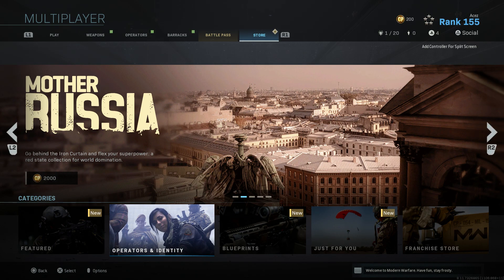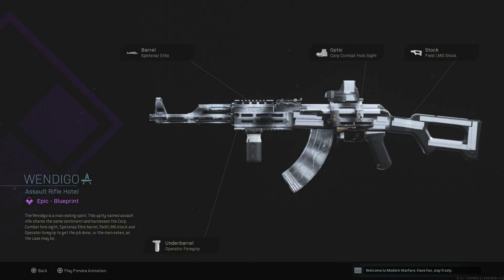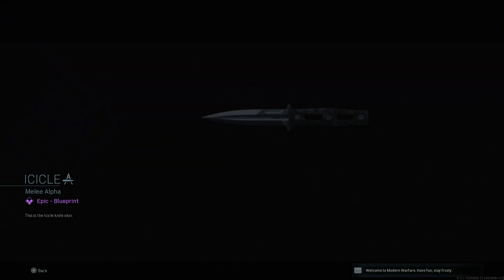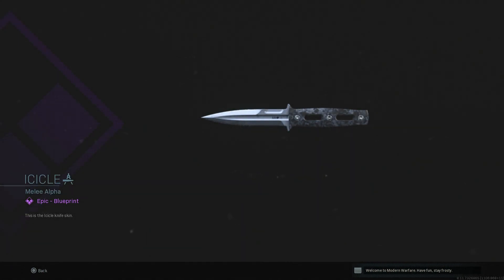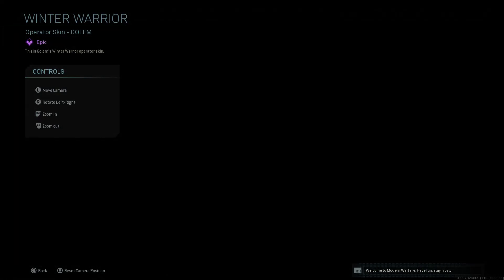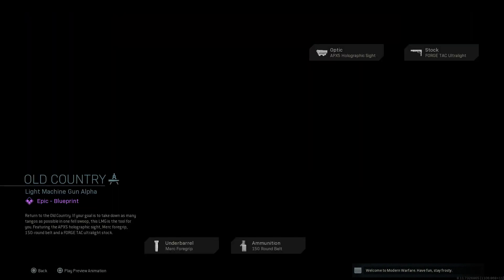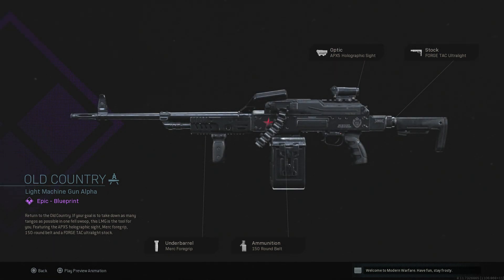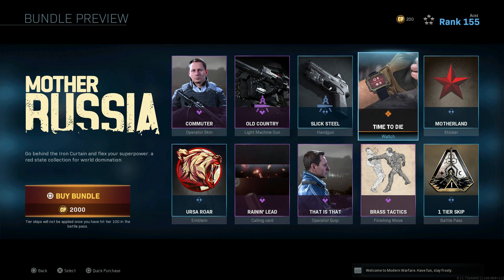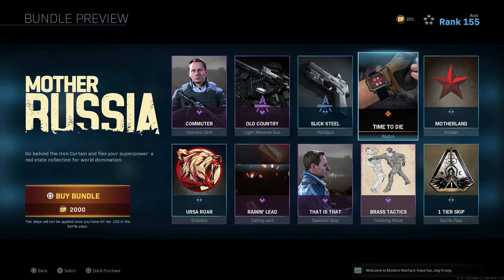In Operators, Cold Blood and Mother Russia have been thrown back into the mix. Mother Russia is a pretty cool one — both of them sitting at about 20 bucks. I'll run through these quickly, pause the video if you want to check them out. The icicle knife in the Cold Blood bundle is pretty sick. As for Mother Russia, I don't like it as much, but the Time to Die watch is probably the coolest thing out of the whole bundle — it shows your K/D as you're gaming, which is very nice.